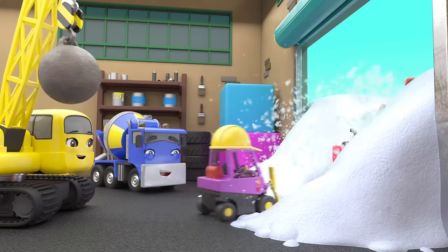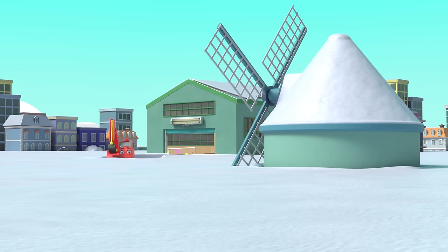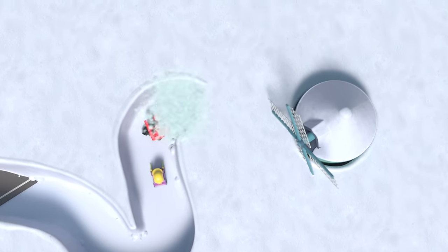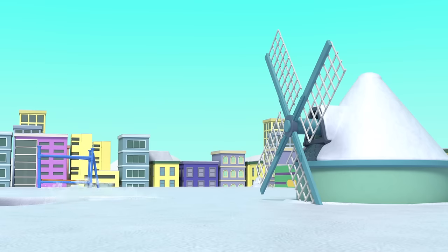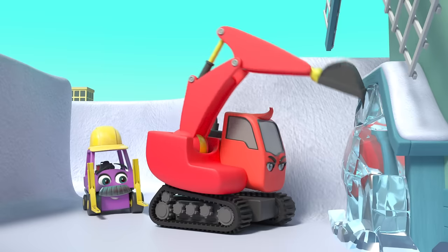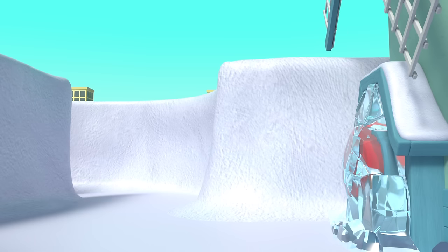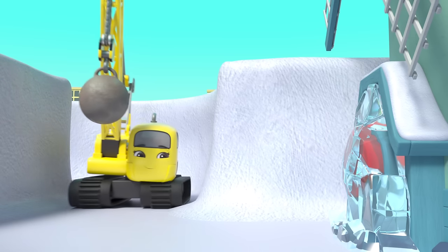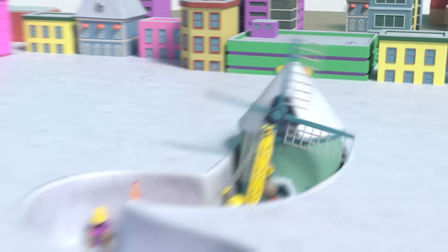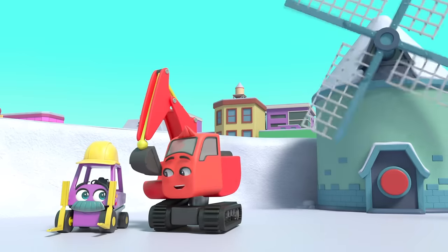The next morning everyone is ready to get back to work — oh look, there's so much snow outside! Oops, I don't think that'll work, Mr. Rubble. Diggly can dig a path through the snow. Oh, now they need to reach the windmill. Almost there! But the button is frozen up. This looks like a job for Daisy — there, no problem! Whoa, the windmill is blowing all the snow away! Great work, everyone.